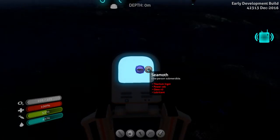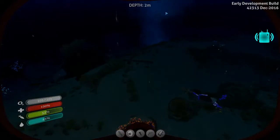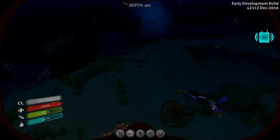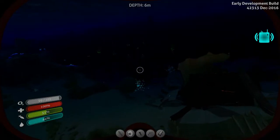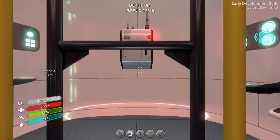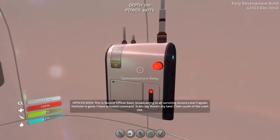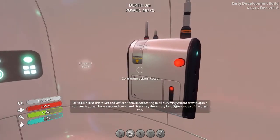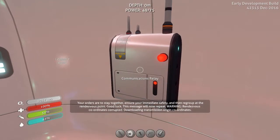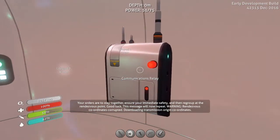My mouse was on my other monitor - I need to make two more batteries. Let's grab this message real quick. Keen broadcast to all Aurora crew - captain holster is gone, I've assumed command. Scans show dry land, that gave me the island thing. Officer Keen, not Commander Keen. Orders are to stay together, ensure immediate safety, then regroup at the rendezvous point. Good luck. All right, stop repeating so I can see if there's another message. Fine - nothing else.